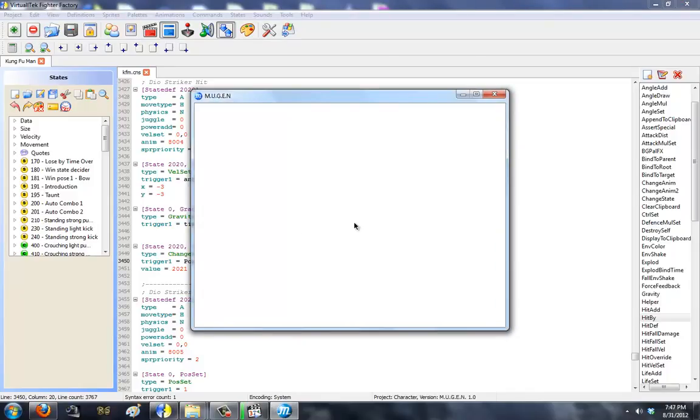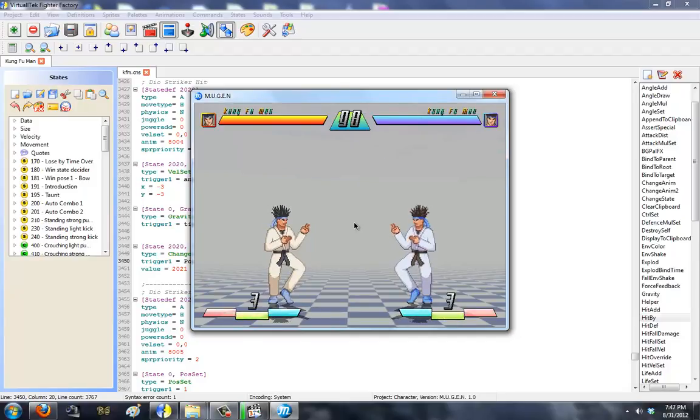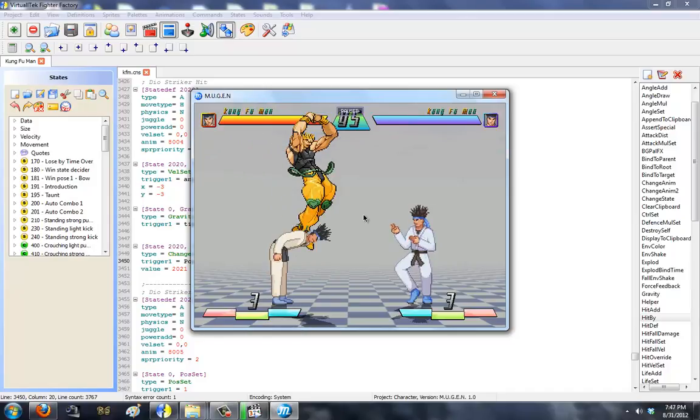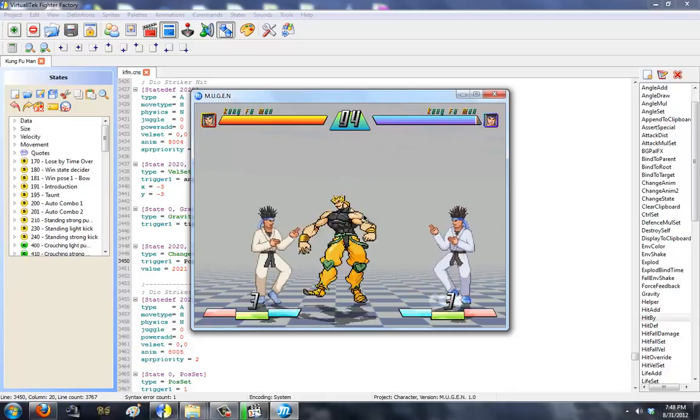Then I'll explain the coding and how it's done. So first, this is my test Kung Fu Man. I'm going to use him. I'll press A and X — that's the command I decided. And look who's above him! It's Dio from JoJo's Wizard Adventure. He jumps in, lands, attacks him, and runs away.